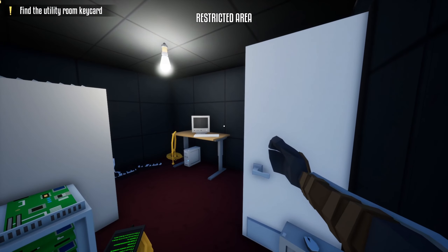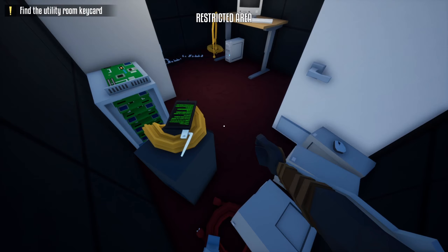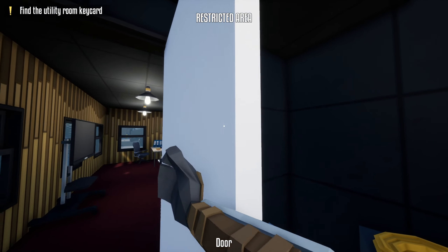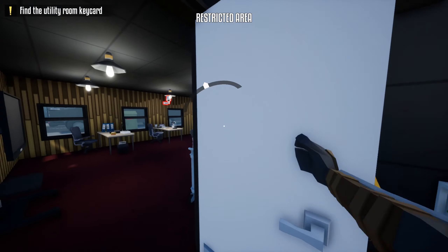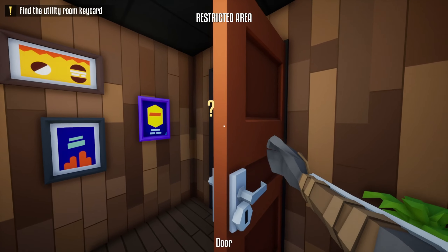When you open the utility room, turn on the alarm. If the camera spots you, don't worry — just sit in this corner and wait for the guard to check what is happening. After he goes back, you don't need it anymore. Just wait for the camera to turn, close the door, run this way, open the door, and close the door. If the camera spots you, don't worry, just run.